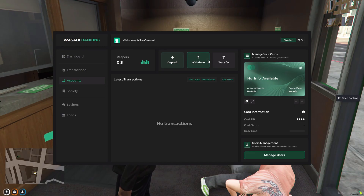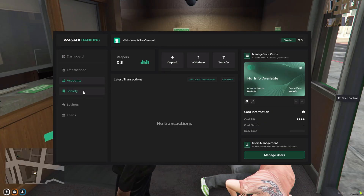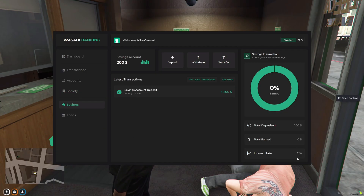You can also input, deposit, and transfer money to different IBAN numbers. From here we can go to Society, which is my law enforcement job — as a police officer I can add and withdraw money from the police account, add another card or remove the card. My IBAN number is WSB-Police. There's also a Savings account where I can set up savings and earn 2% interest on money in there. I've got $200 in there at the moment gaining interest.